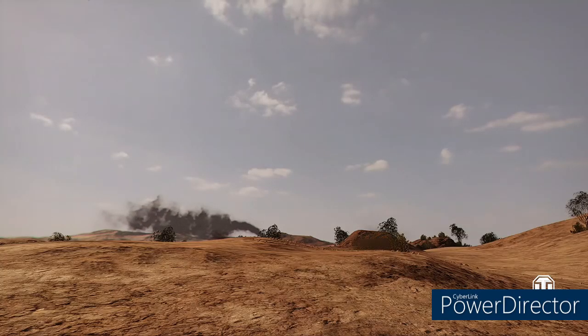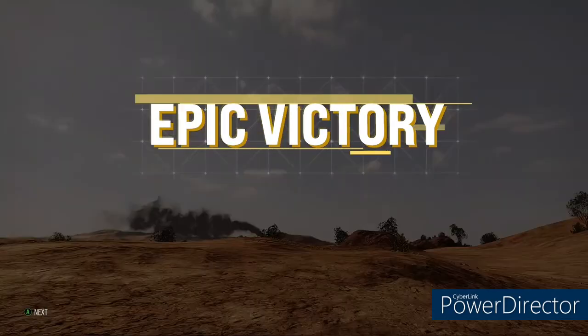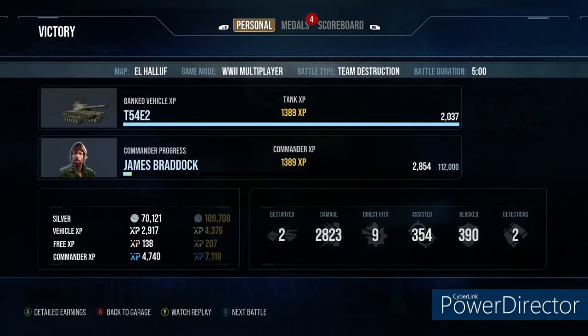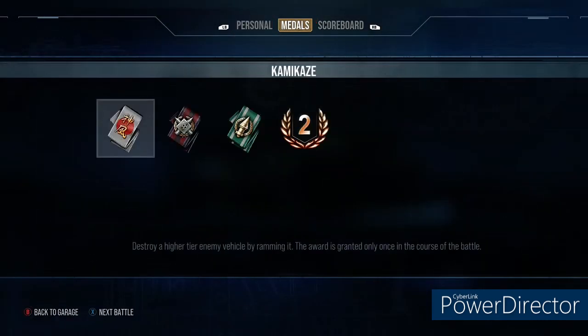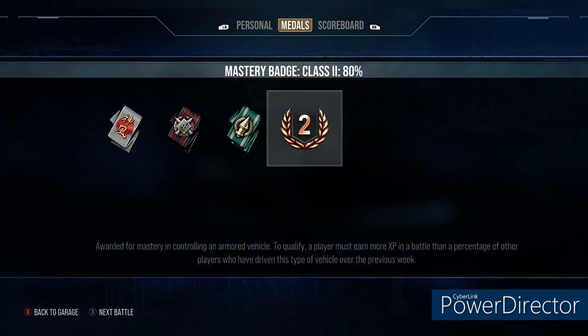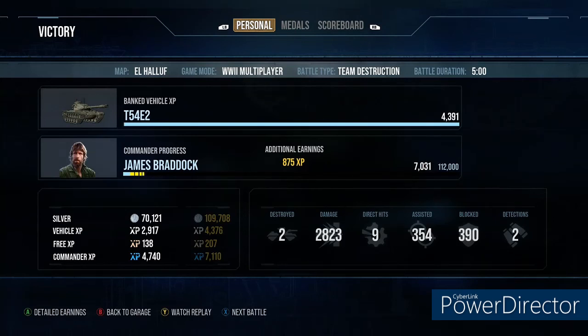So we got a quick look there at the T-54E2. I think it's worth the grind — the grind wasn't awful. I did most of it with my tier 8 tank destroyers. You get 2 or 3 good shots with a Scorpion or an SU-130 PM, and you've made your quota. Number 3 on the list: 2,800 damage, 350 assist. Please like, share, and subscribe.